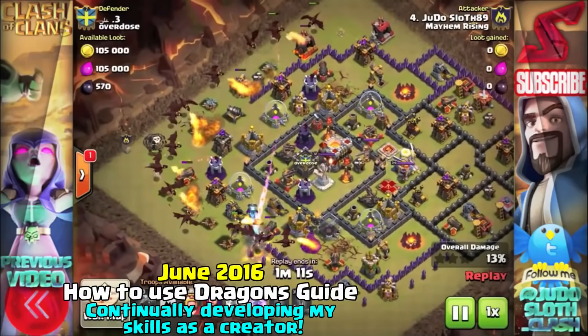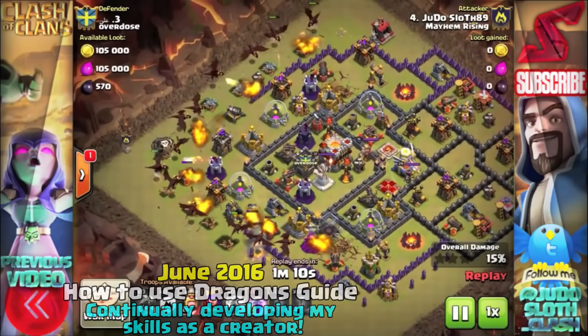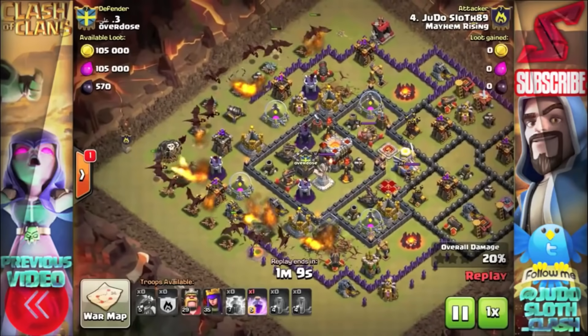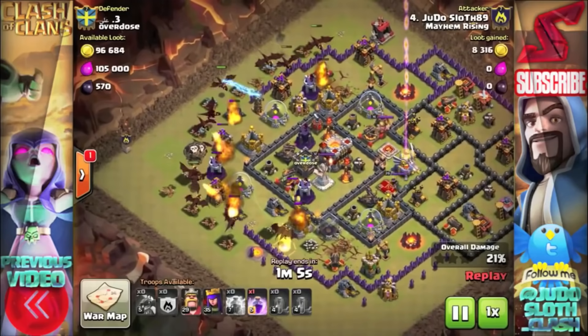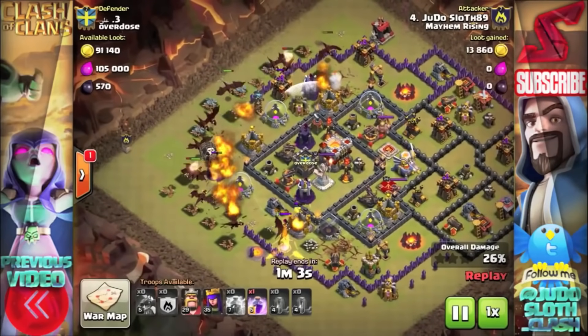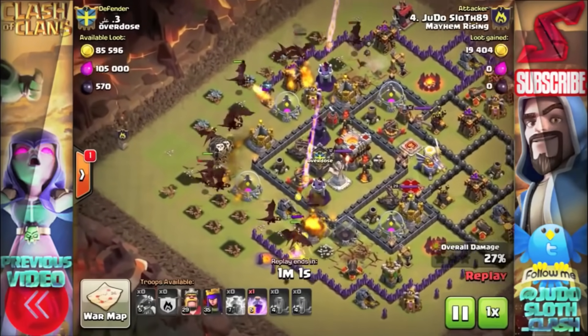The most common mistake I see in this strategy is taking out the two air defenses and then only coming in from one quarter of the base. I like to deploy my clan castle dragon and balloons through the middle — this provides extra damage to the center of the base where you want it.